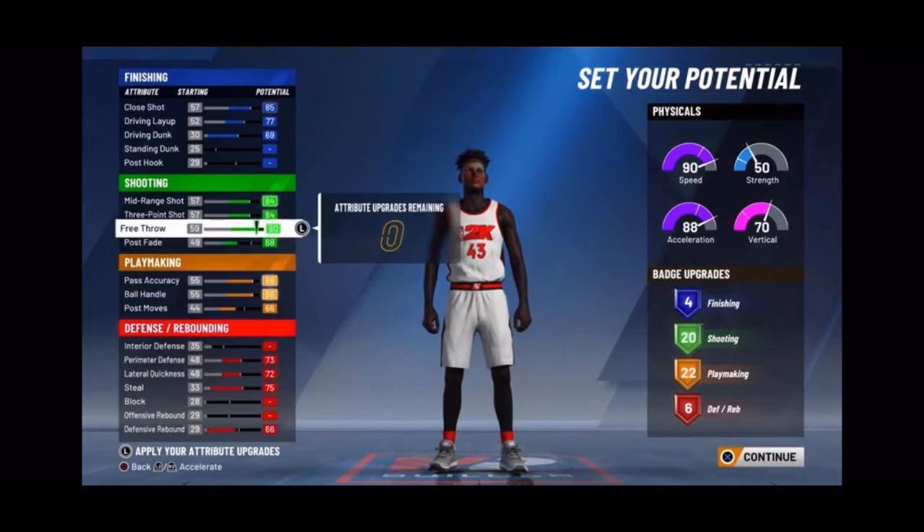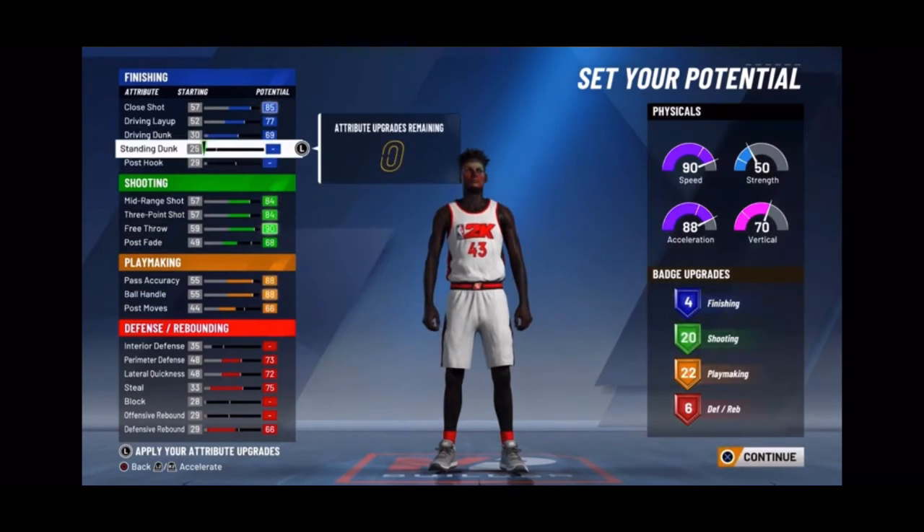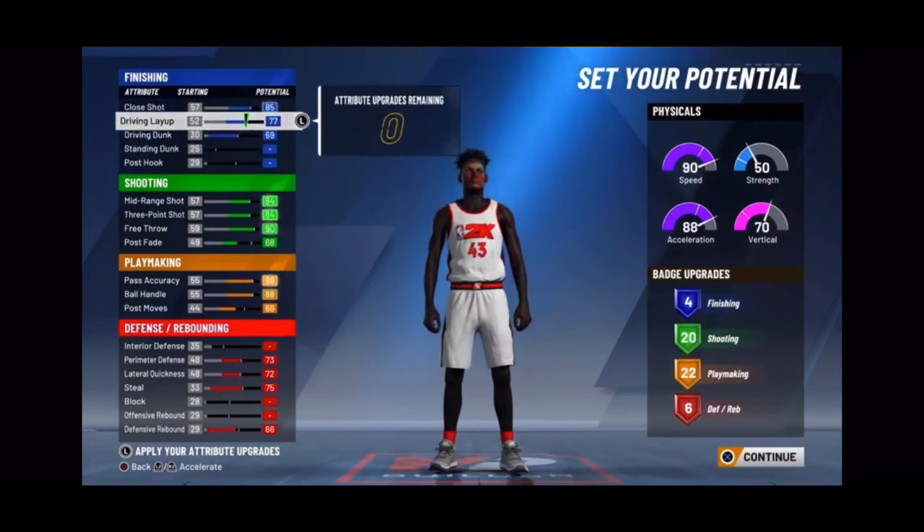I need 4 finishing and 20 shooting and 22 playmaking and 7 defensive badges. So I'm gonna take my dunk and layup down to 75. Yeah, I'm gonna put my dunk and layup at 75.